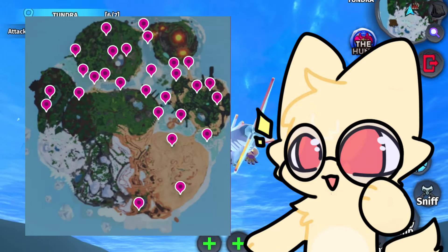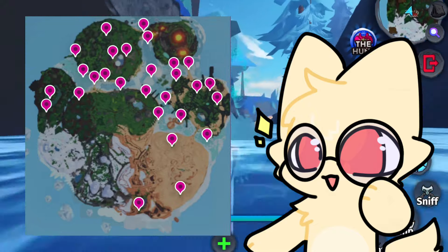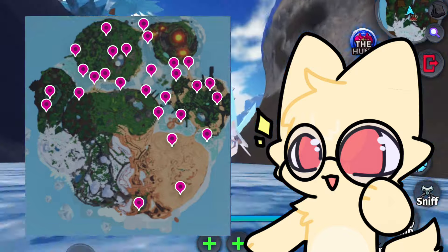Here is a map with all the possible locations of where the Photivore tokens might spawn. The Photivore Explorer token only has a 50% chance to spawn around the map during any season.